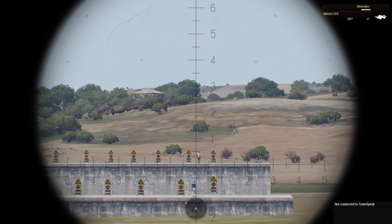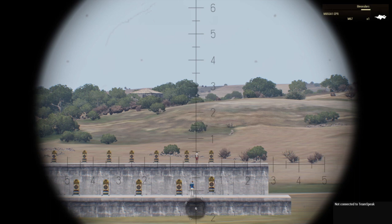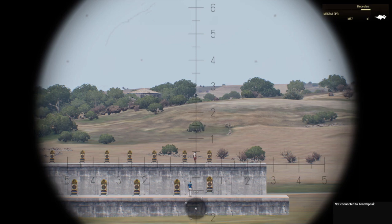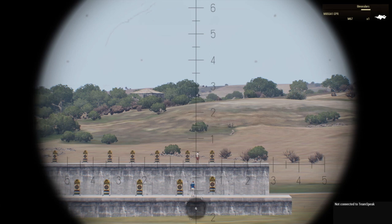For instance, this guy here is at almost exactly 0.5 mils. So you divide 180 by 0.5 — to me that's a little bit complicated. So what I do is I just estimate every guy is 2 meters tall — 200 centimeters — which makes the math a lot easier. So 200 centimeters divided by 0.5 gives you 400.